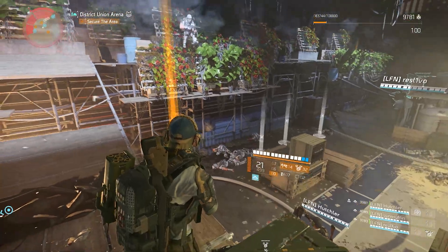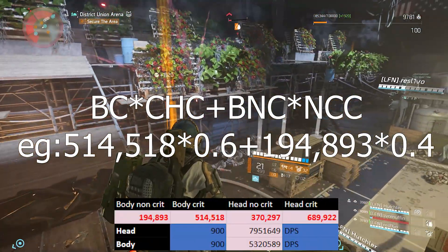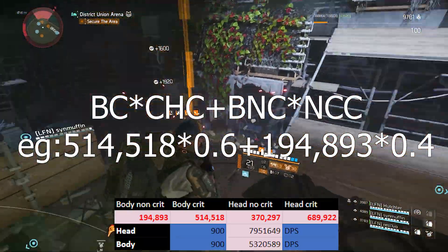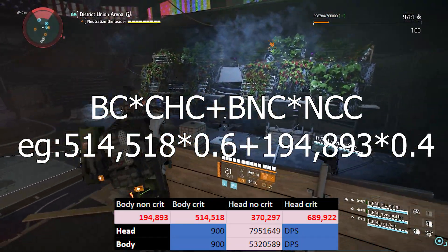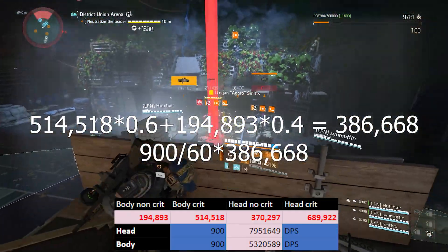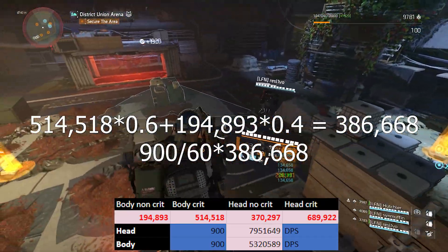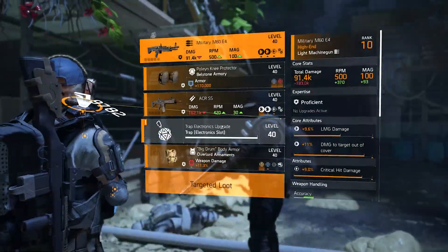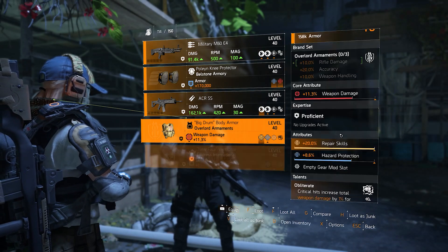Once you have those numbers you can work on your true DPS, which is: body crit times your critical hit chance, plus body non-crit. Take your RPM, divide it by 60, then multiply by the result of that equation — that gives you your DPS. For headshot DPS, do the exact same but use headshot non-crit and headshot crit values instead.